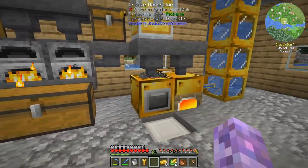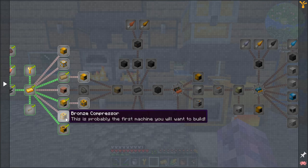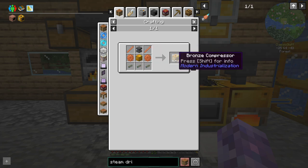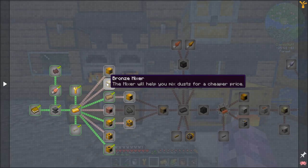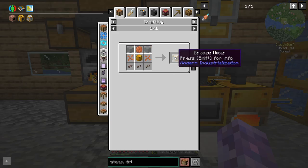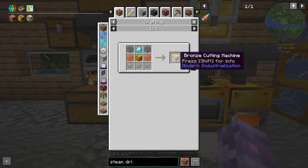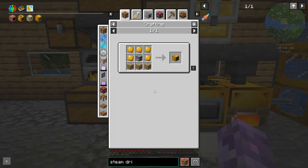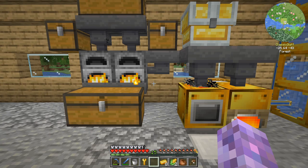I want to get rid of this setup and have a steam furnace, which in Modern Industrialization is one of the next quests. We should probably make a compressor - that's going to enable us to get plates and paper. A mixer will help mix dusts for a cheaper price, and we may as well get the cutting machine for making bolts and stuff. The bronze furnace might be the first thing we'd make.